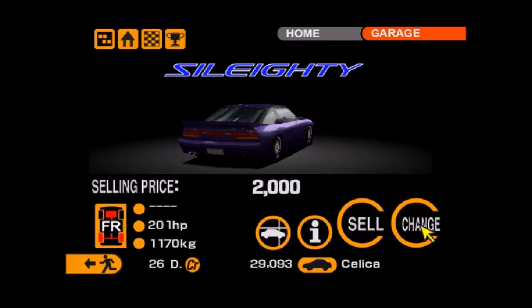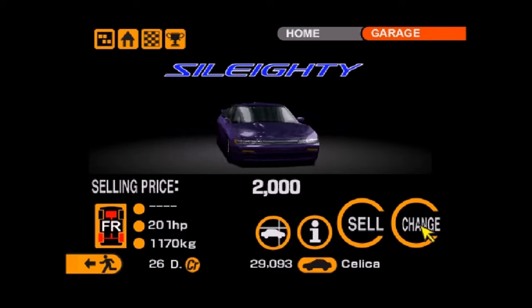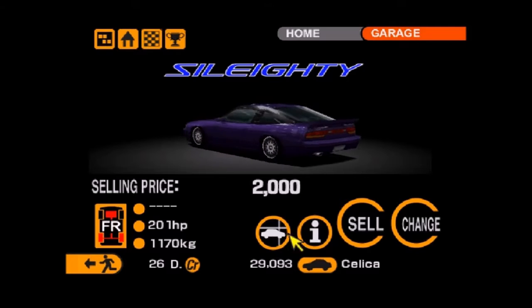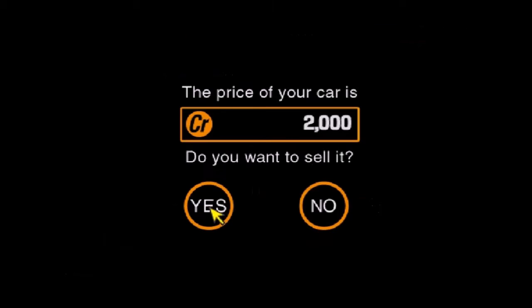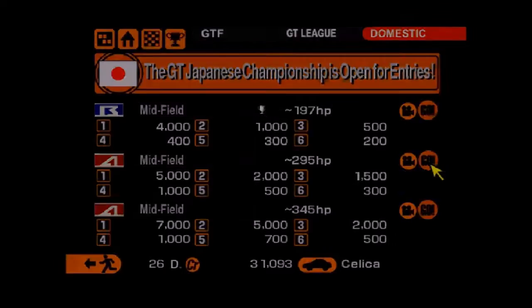First half Nissan Silvia, rear half Nissan 180SX — it's a cut and shut that is approved of! Two grand — is it worth selling it? Yes it is! Bye bye! Right, so I'm going to give this second Japanese race a go, because the limit is the same as the FR1 and the midfield is pretty good, so I think I can do it. Lots of yellow cars!